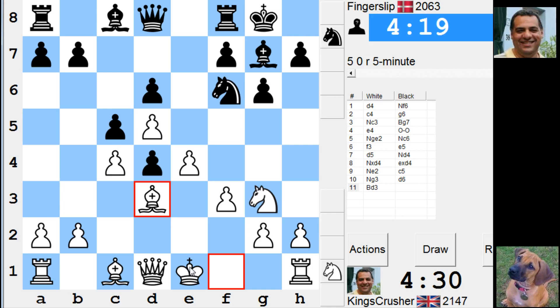Alright, let's see what's happening here. No h-file attack in this game — or is that h4, h5, Bishop g5? What about Bishop g5 and Queen d2, then castles, f4, e5 later?